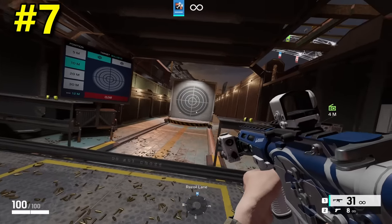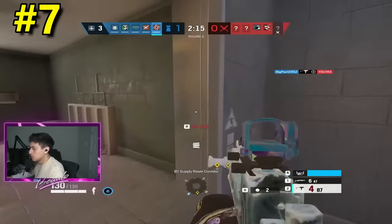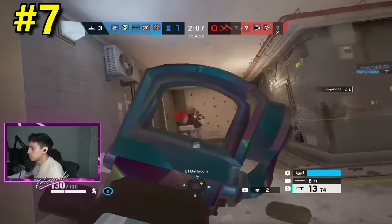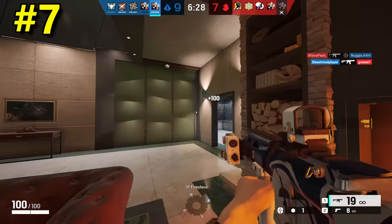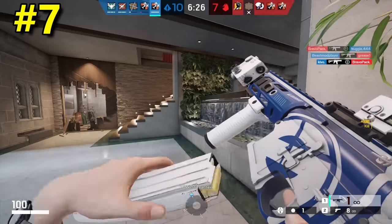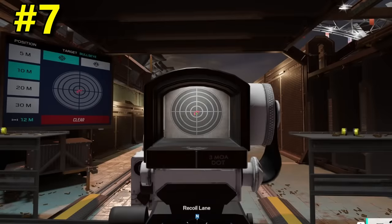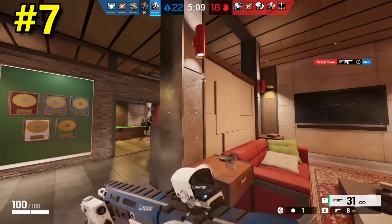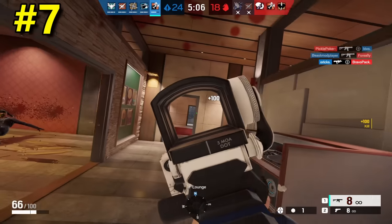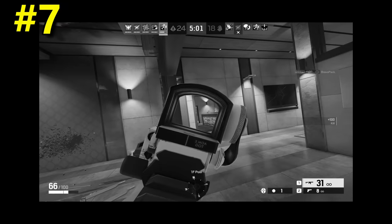Coming in at the seventh spot, we have the Reflex C, a 1X sight mainly popularized by Bolo, who uses it on a lot of his weapons. I can definitely see why people like it — it has a pretty slim housing and a really good reticle. However, as you'll see later in the video, you can have a better housing than this one. This housing has the downside of covering a significant portion of the right of your screen, and it also has pretty thick walls, making it hard to see things in your peripheral vision. There are definitely better choices out there.